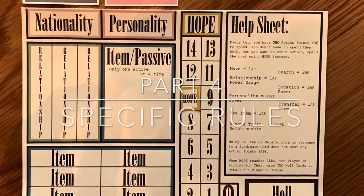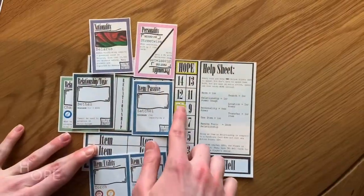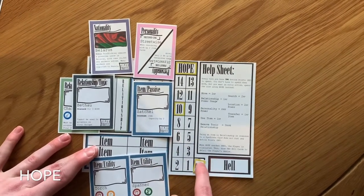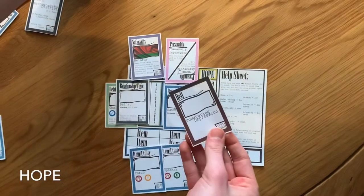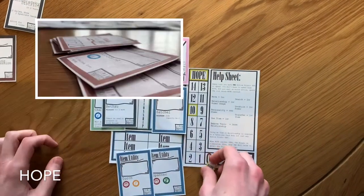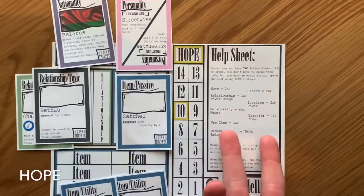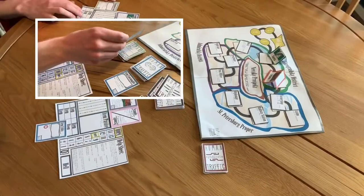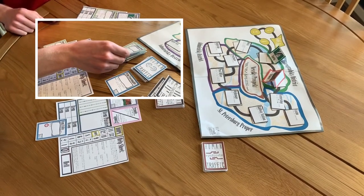Part 4: Specific Rules. Hope acts as the player's health points. Once it reaches 0, then the player draws 2 hell cards and dies, with the hell cards acting as the cause. Syndicate cards are the main cause of the loss of hope, but hope can be lost by performing extra actions. Hope can be gained from certain locations, items, and relationships. Use it wisely.